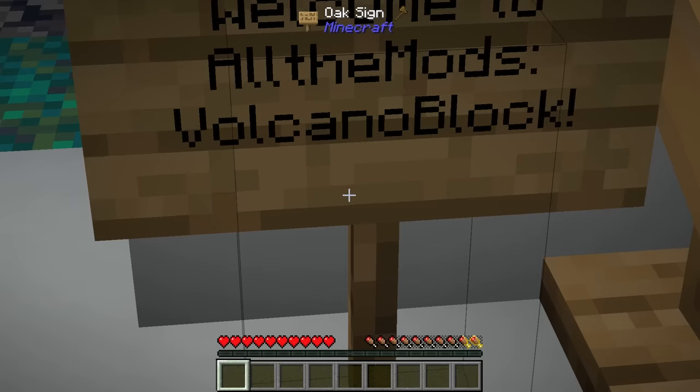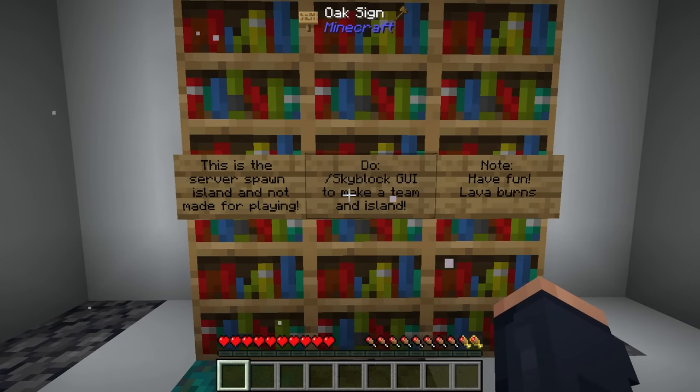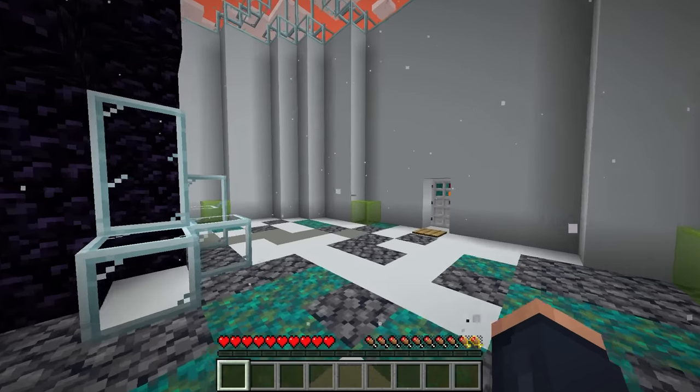Welcome to All the Mods Volcano Block! These are the instructions we need to use to create our island and get started. Have fun — and lava burns, by the way. Oh, does it? It burns. Yeah, well, we'll find out.